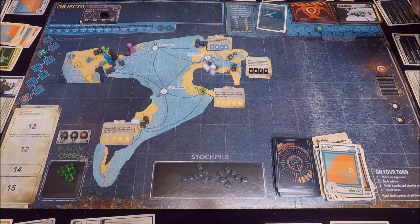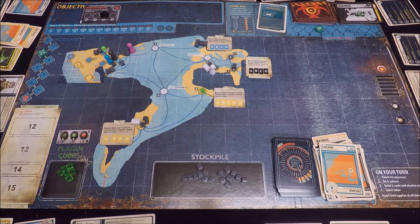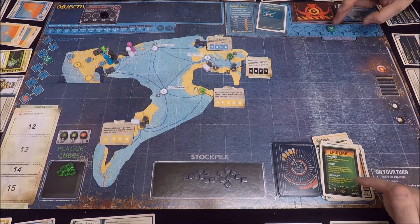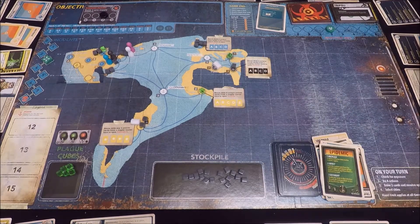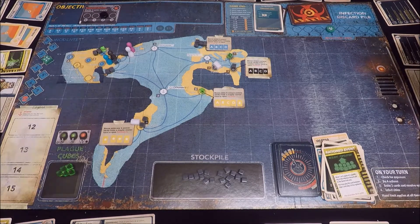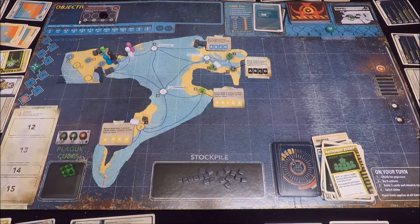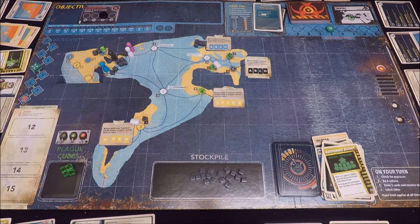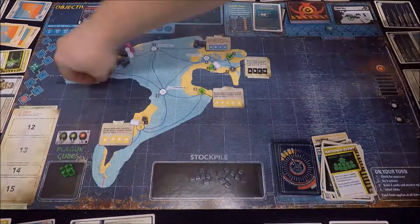While focusing our efforts over in North America we've left Istanbul vulnerable, and as you've probably expected it doesn't take long for a plague cube to end up there. If that wasn't enough, we've got to deal with another epidemic card, and now that whole area on the right-hand side of the board is just getting decimated. We had invested some production units over on that side to try and stabilise the area but it's simply not working.